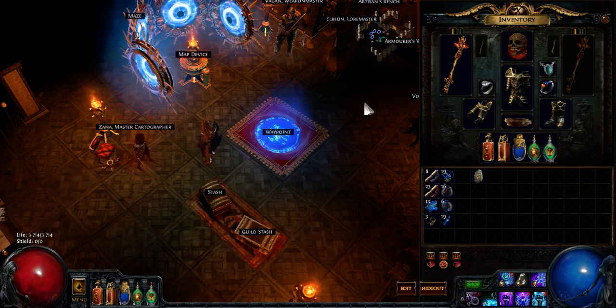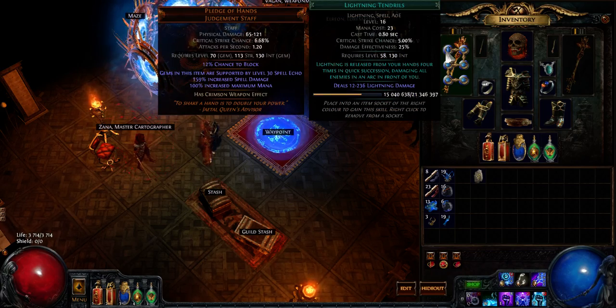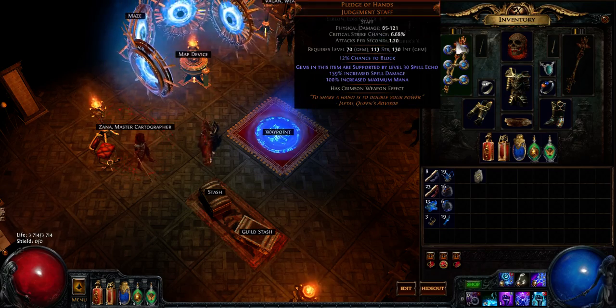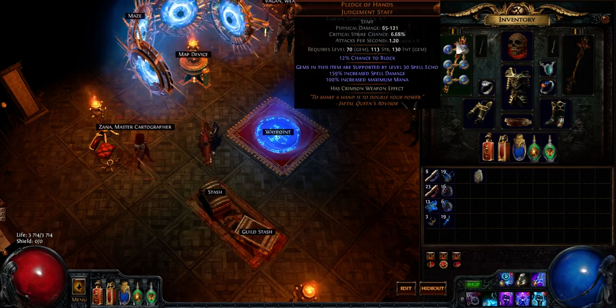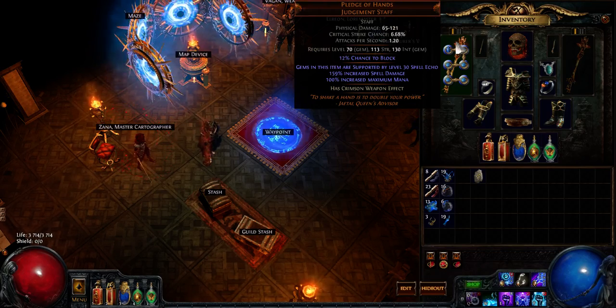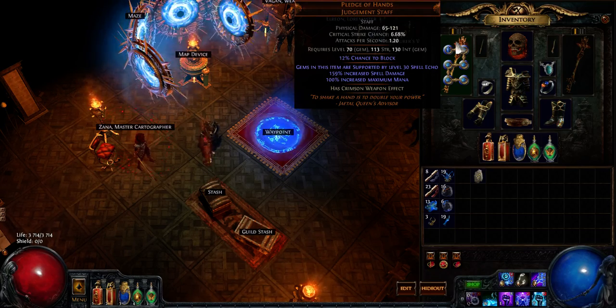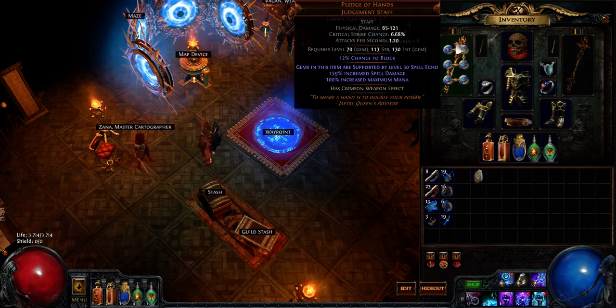Hi guys, today I would like to show you my progress with Lightning Tendrils, which just came out maybe six hours ago. I've been using it in maps since it was level one, because I have a six-link Pledge of Hands, which is something pretty expensive but makes pretty much anything work relatively well as long as it's a spell.